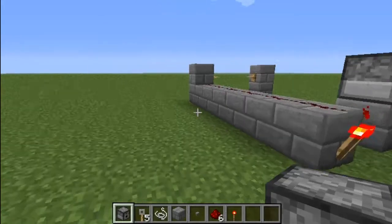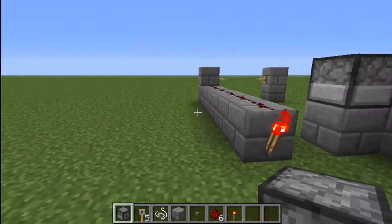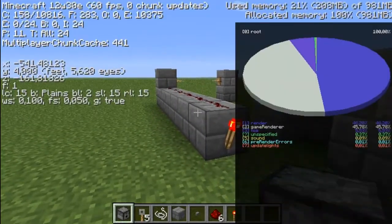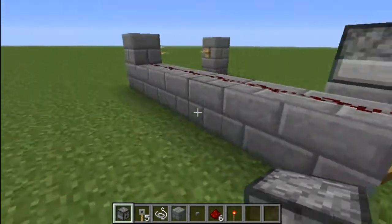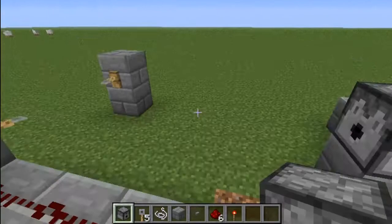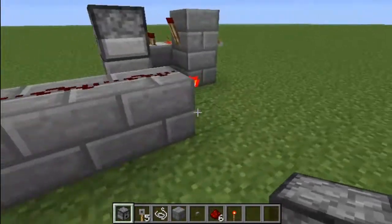Hey guys, GamerBlockersGaming here with today another Minecraft video. As you can see, I'm in a flat world in the newest snapshot — 12w30a, I guess. I don't know how to say that, and I made what I think is the first random pulse generator with the dispenser and tripwire.